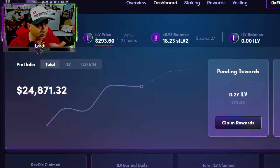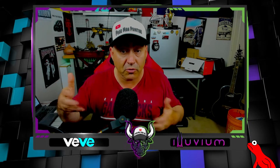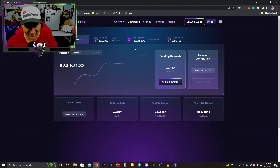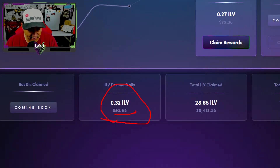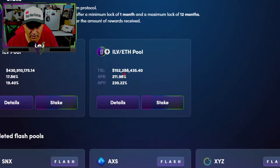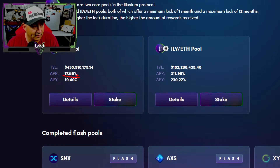I'm throwing a little bit of gameplay, a little graphics, and a little financial part in there for you guys. I'm not a financial advisor — do your own research. I'm just showing you my experience in Illuvium and what I have in my portfolio. Every 24 hours I'm making $92.95 — it goes up and it goes down. Right now if you want to check out staking in the sILV pool it's exactly 211.98%, and for just ILV staking it's 17.86%.